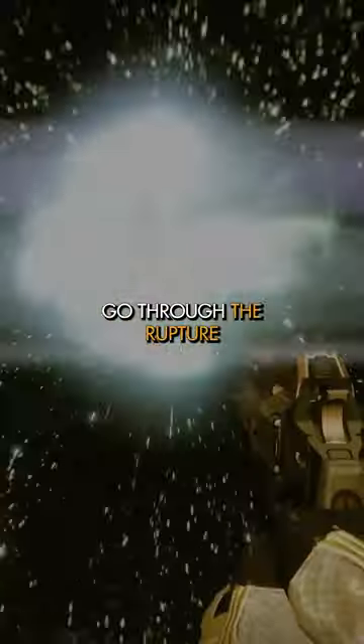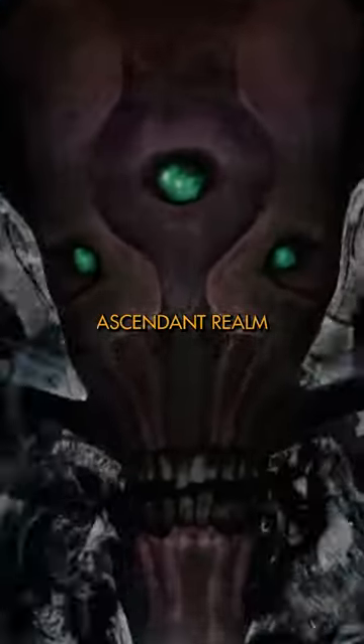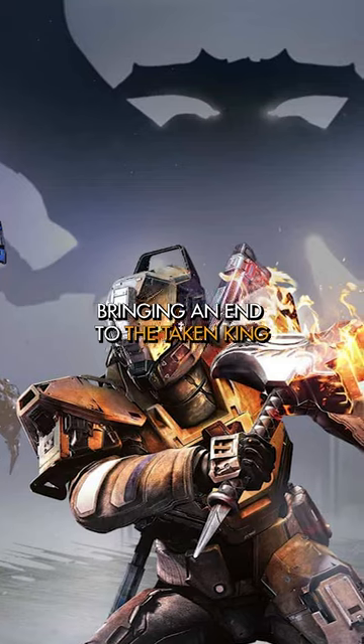With the Essence obtained, we return to the Dreadnought, go through the Rupture, find Oryx and kill him — but he manages to retreat to his Ascendant realm. So we then enter it and kill him again, bringing an end to the Taken King.